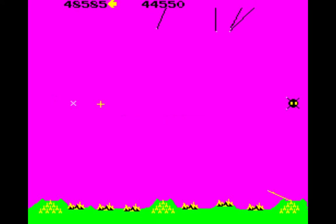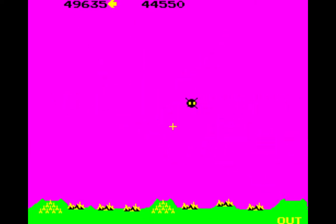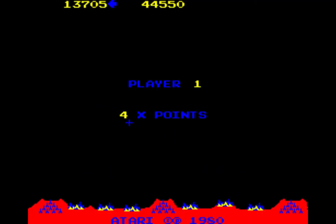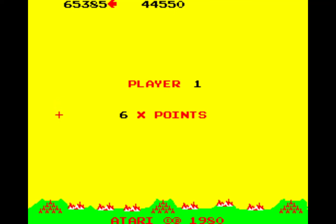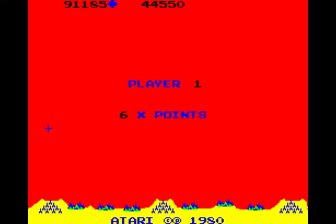Once you reach level 15, the game reaches maximum difficulty and every further level remains at the hardest difficulty. Every two levels the color palette will change — this won't affect gameplay but gives your eyes a rest from staring at the same colors level after level. There are ten different color palettes in all, and once they've all cycled through they repeat in the same order.